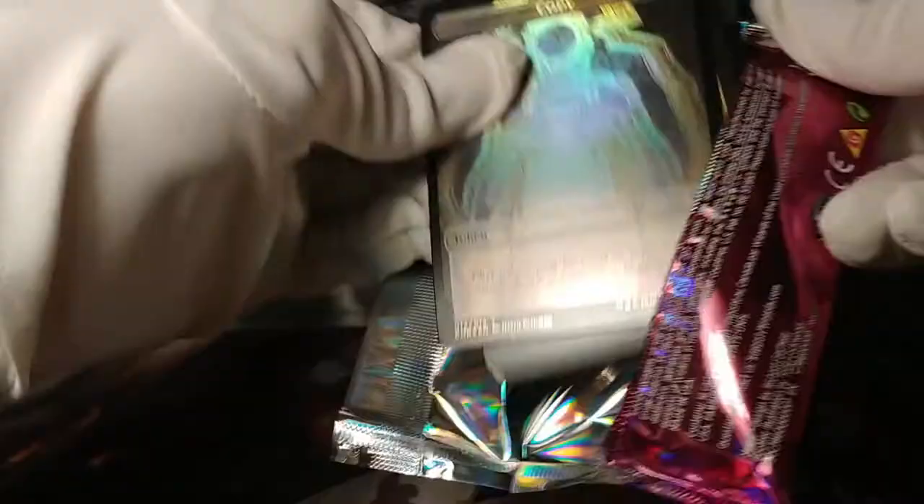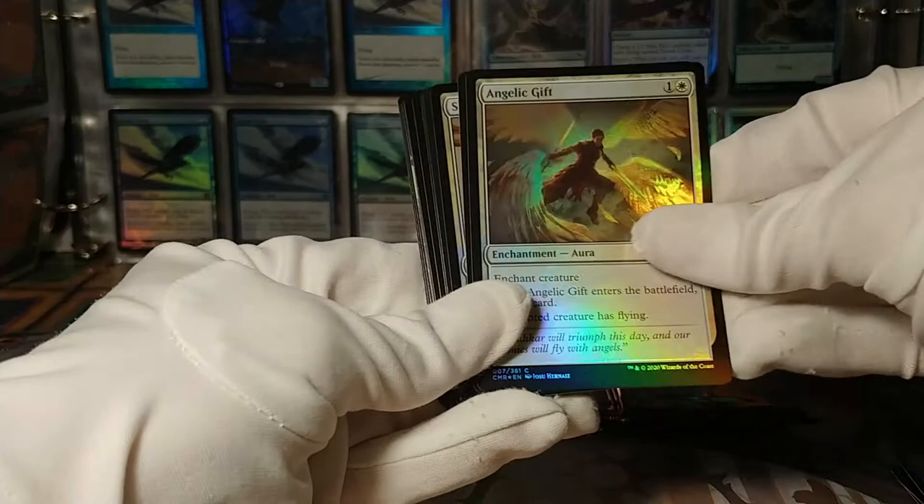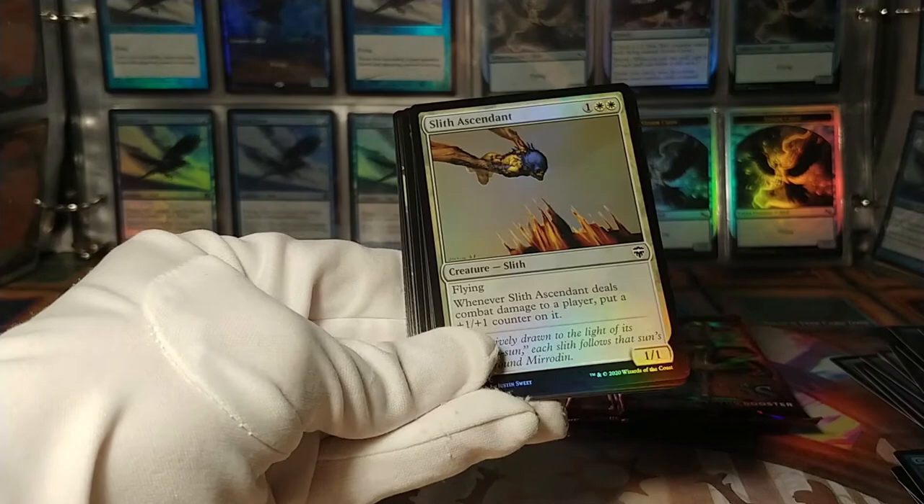So what have we here? We've got a copy token. And a Moss Diamond — to go with the white one, adds green. Gift of Paradise. We've got Angelic Gift. Pilgrim's Eye. Slith Ascendant. Volcanic Torrent: cascade — deals X damage to each creature and planeswalker your opponents control, where X is the number of spells you've cast this turn.